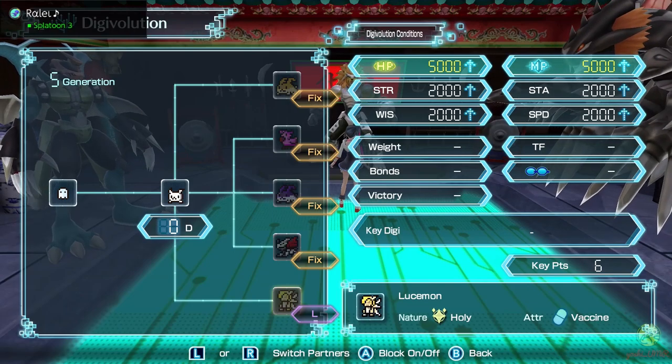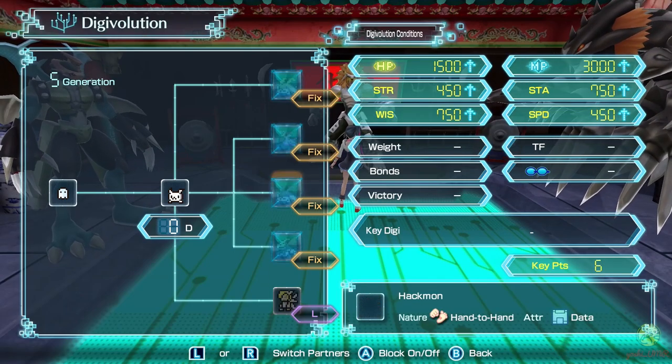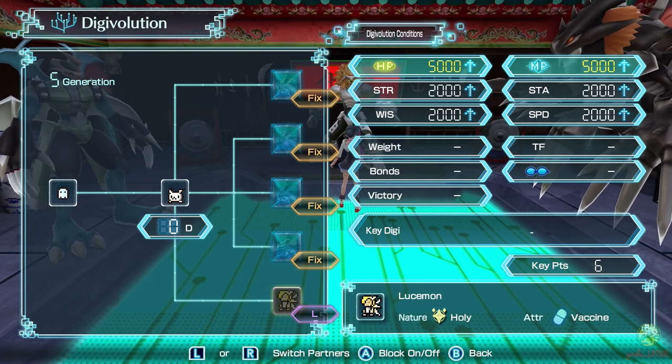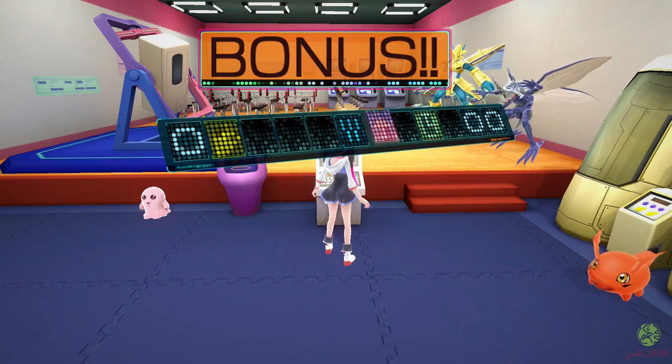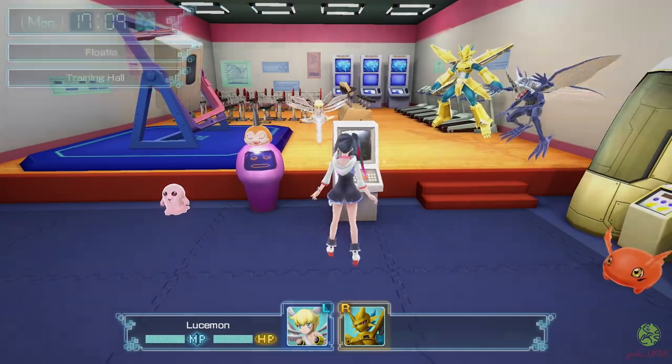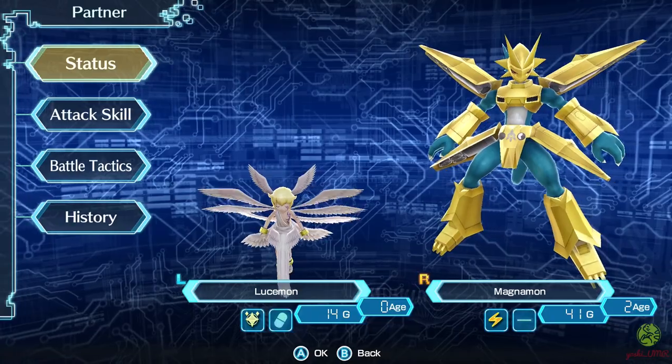Also, don't be scared by Lucemon's stat requirements. If you simply block all the other evolution options for your Tokomon or Nyaromon, then even without meeting all the stat requirements, your Digimon will turn into Lucemon. After a bit of grinding, you will have your field guide maxed out and can proudly look at all the Digimon's descriptions and evolution paths.